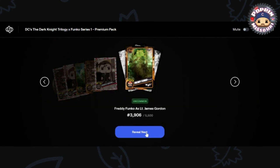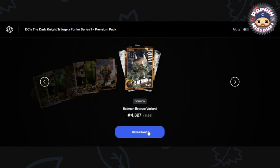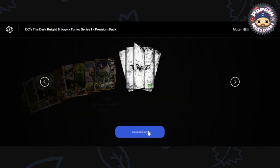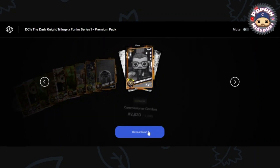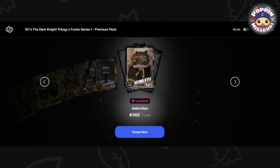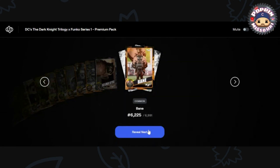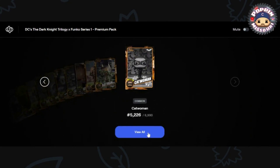Uncommon Freddy Funko. Common Bane. Common Batman Bronze, a variant. Uncommon Harvey Dent. Common Commissioner Gordon. Common Catwoman. Legendary — another Selina Kyle. Common Bane. Common Batman Bronze variant. And Common Catwoman.